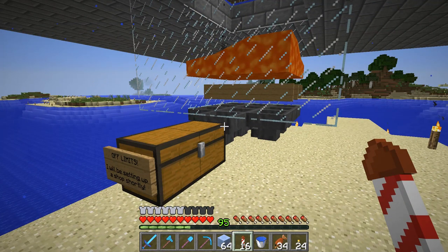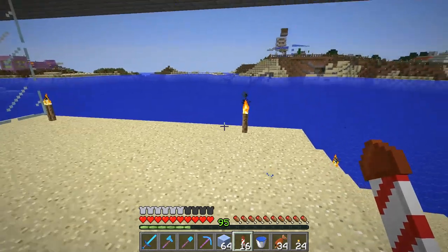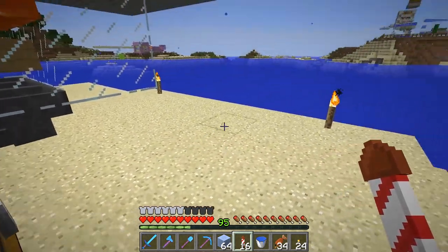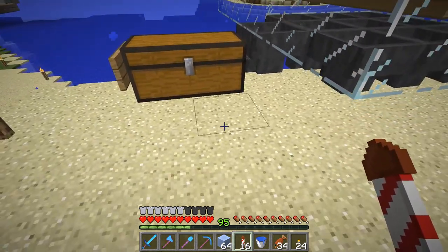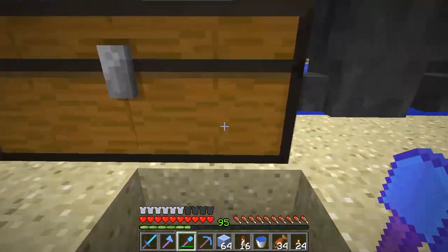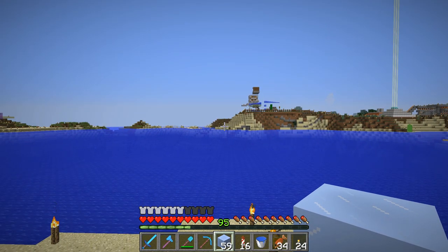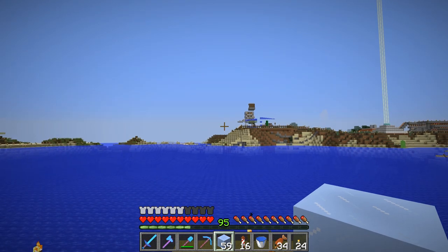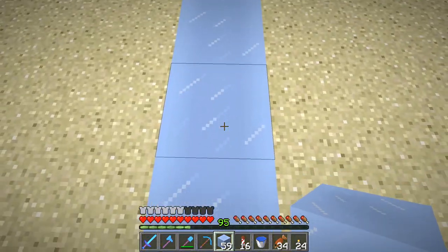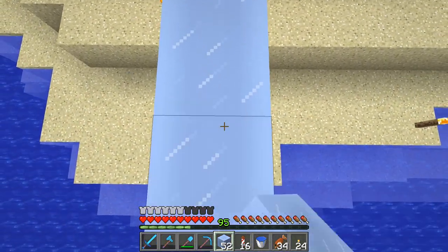I'm over by the iron farm and what I'm going to do today is fix something that really annoys me — I have to keep getting a boat or flying over here to get the resources. Why not have the resources go to someplace where I can get them? So I want to make a dropper system that then goes into a water stream that will flow over that way. If the dropper is right here by this chest, we're going to have a row where packed ice is going to carry the items all the way across. We'll probably have a dropper elevator or item elevator to take it up a bit and have it go over by the fish farm. So that's what's going on next.